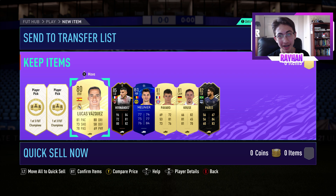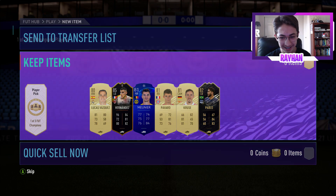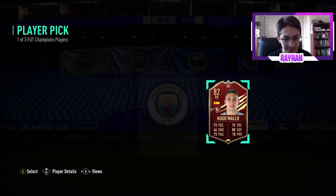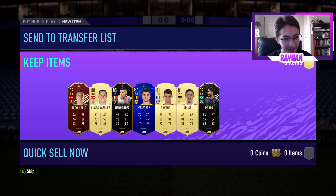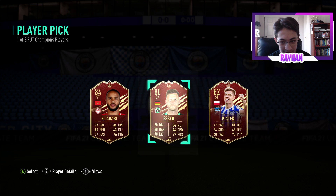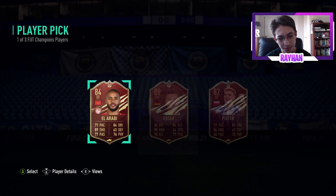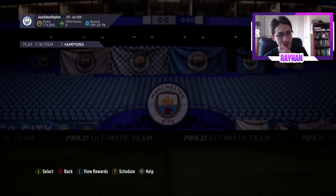If you guys are hyped for this video, please try to hit 50 likes — be sure to drop a like and subscribe if you haven't already. It's time to open our Foot Champs picks — fingers crossed. One out of three, not too bad; I'll take this 82 rated player. One more Foot Champs player — 84 Ala Robbie. There were a lot of better players this weekend league, but he's 84 rated so I'm not gonna complain. We just packed a 250,000 coin player.